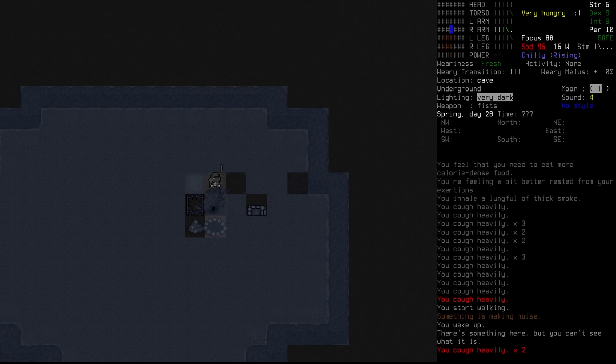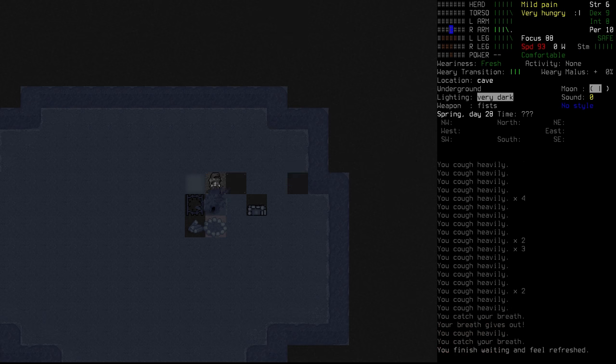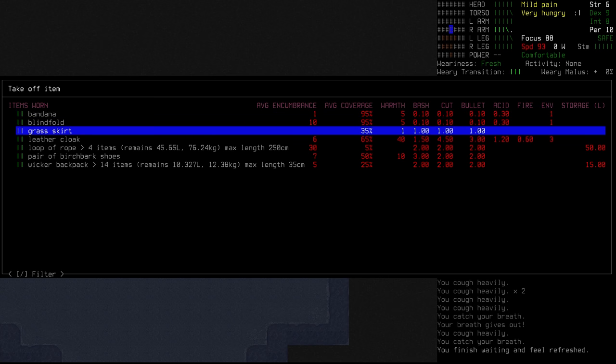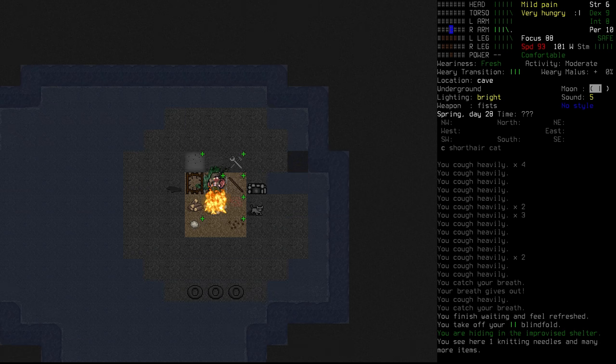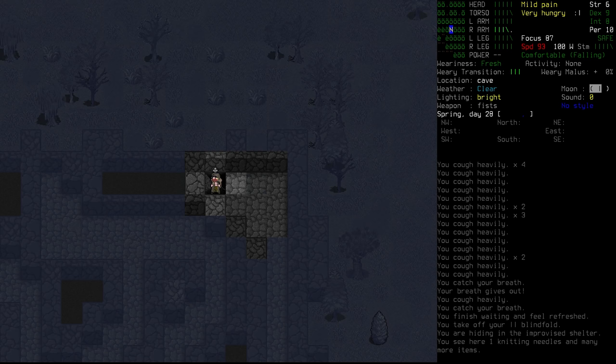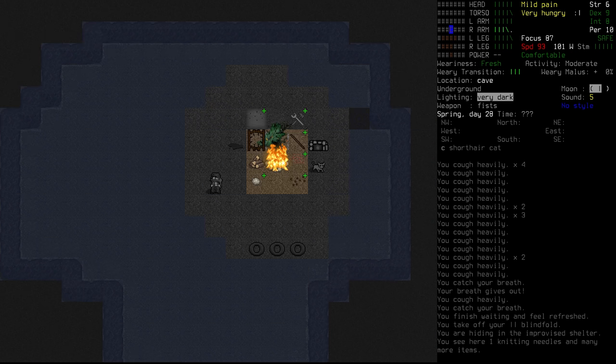The smoke gets us during the night — that's unfortunate but just the way it is. We wake up and actually aren't tired anymore. It seems like it's early morning, possibly evening. It is day 28, so we're right on the cusp of summer. I think we're out of logs but we've got 14 hours on the fire — that's all right.